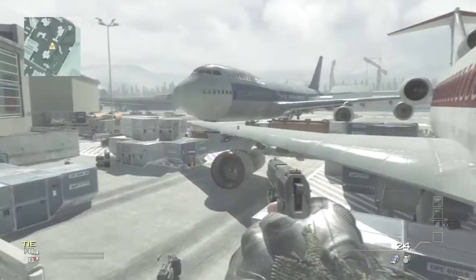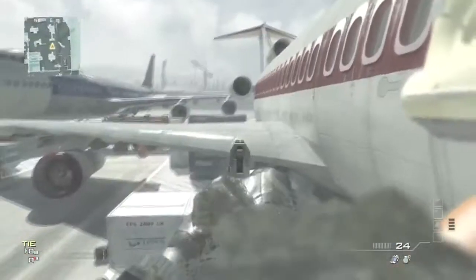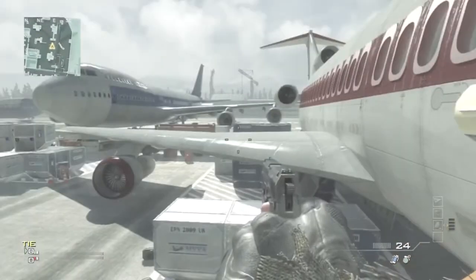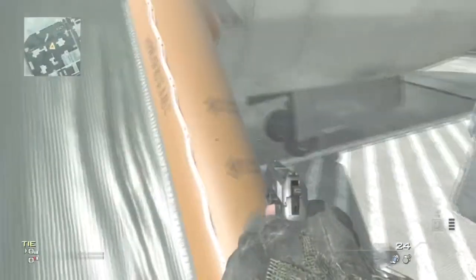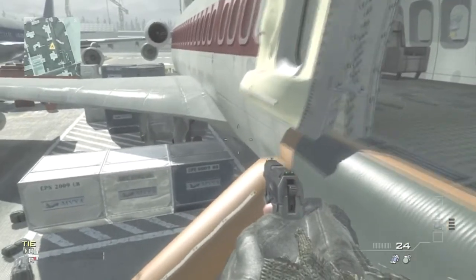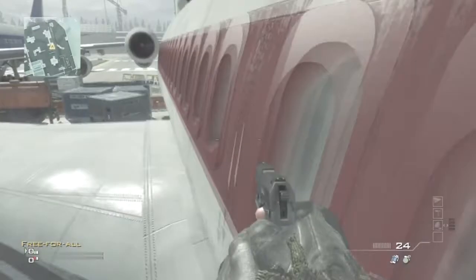Maybe once I get it covered I can tell you how to get on top of the plane, but first I'm just going to be teaching you how to get on top of this wing. So pretty much you're going to want to go right to the edge of this — it's kind of the same except you can't just stand here and run and jump it like that.